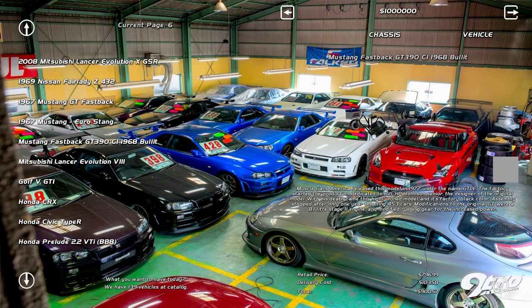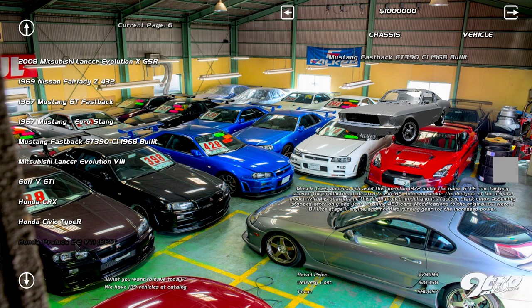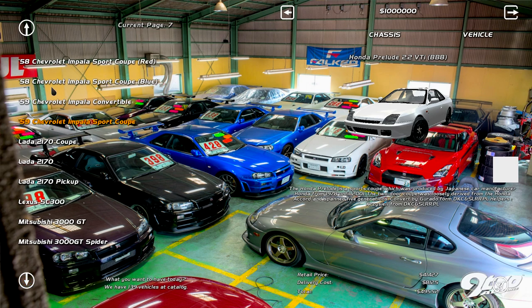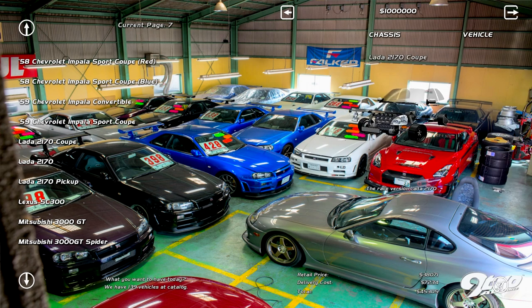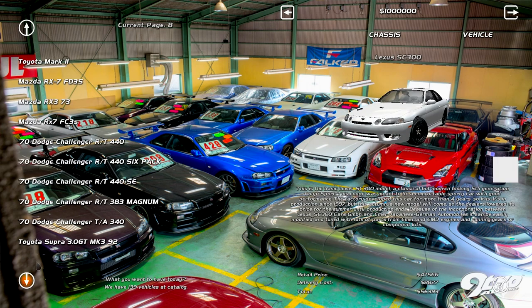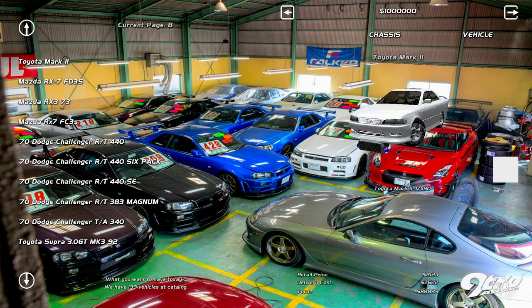CI 1968 build, the fastback — that's pretty cool. Type R Prelude 2.2 VTi — isn't this like the one I had in one of the let's plays? We got Chevrolet sports, a coupe. Oh is that the new Lada? That's pretty cool I guess. AC 300 — god bless, I love this car, beautiful car. A Mark 2 Toyota, some kind of JZ — yeah, JZX90.